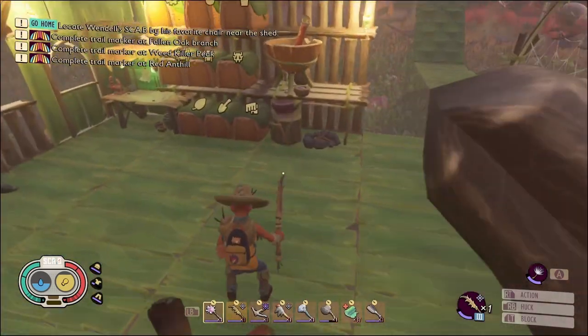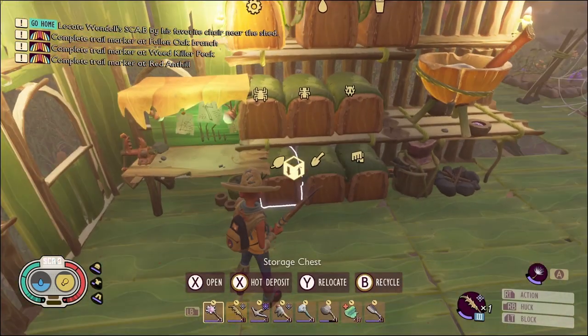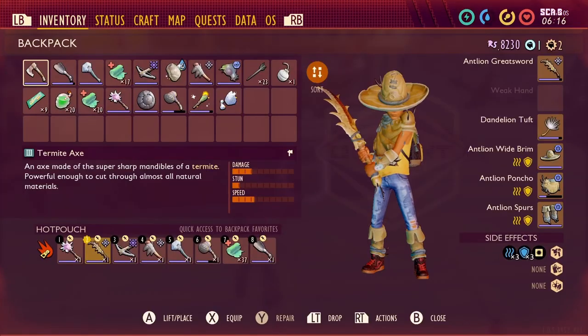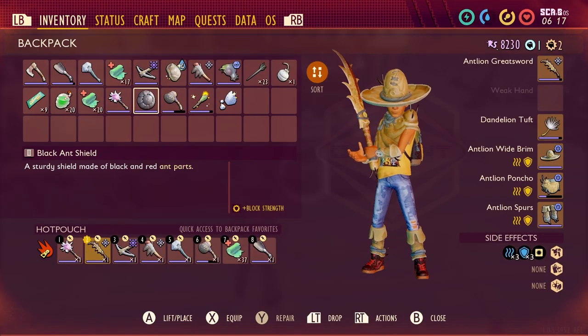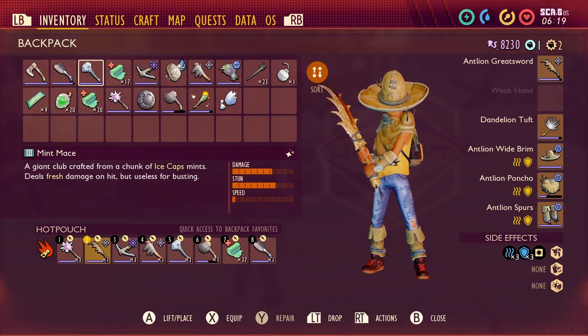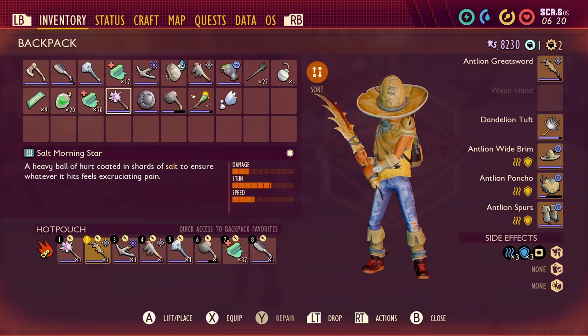Welcome back friends! I'm JJ and this is episode 14 of my playthrough of Grounded. We are taking on the Termite Mound today. We just crafted our new Termite Axe, our Mint Mace, and our Salt Morningstar.